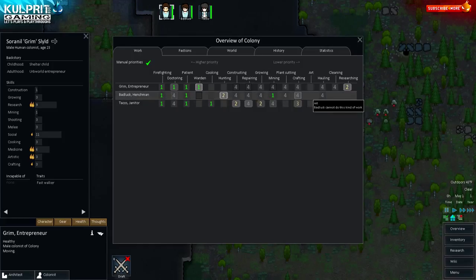Some people are limited — they're unable to do certain things based on personality traits. Bad Luck, for instance, is unable to do art. I weigh incapabilities heavily — I don't want my starting three to be incapable of anything critical. The names are game-generated, but as we recruit people I'll be putting commenter names in. I like the connection that makes with a small channel.